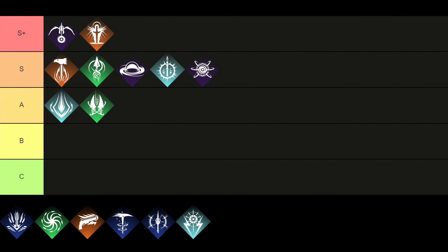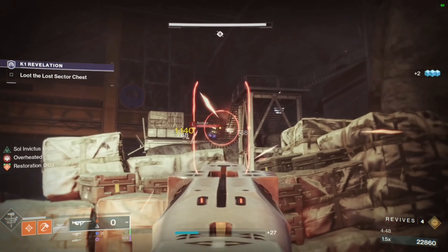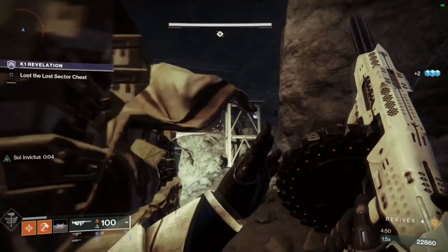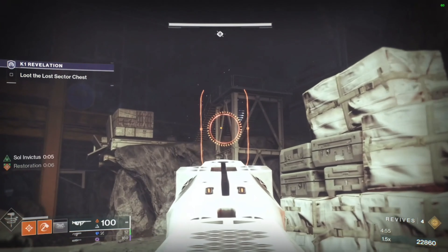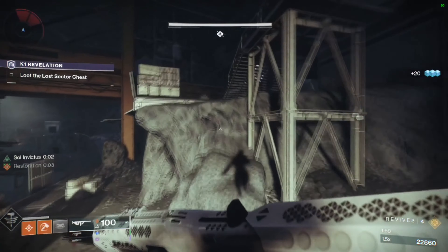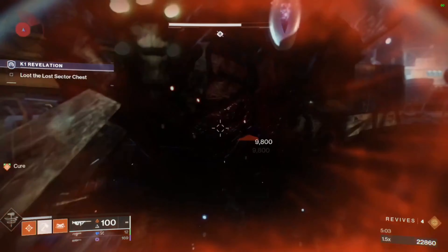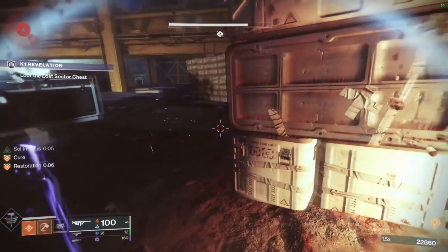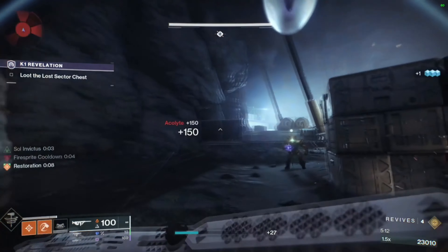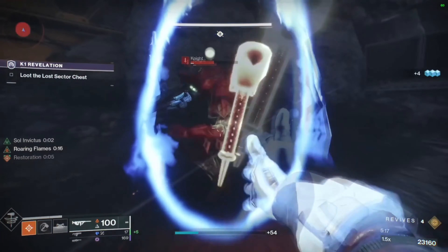For the ninth subclass we have the Berserker, and we will include it right in the A tier. This subclass is all about untamed power, with the Titan using the Fist of Unleashed Fury. Your most powerful super ability is the Blade Fury, which summons a Stasis Gauntlet that the player can slam for a shockwave that freezes the target, or use as a light attack to supercharge their Shiver Strike melee for massive damage. You can also sprint through Stasis Crystals to shatter them. Overall, this is a powerful subclass whose playstyle is more focused on supercharging and using fists for massive melee damage.